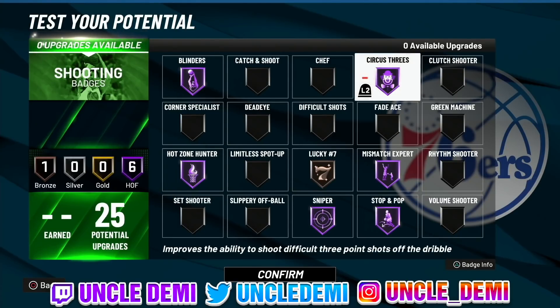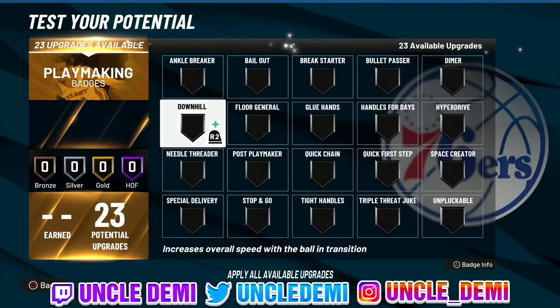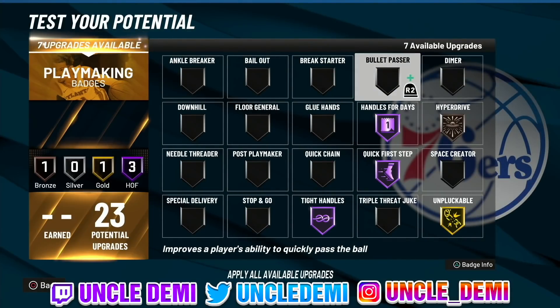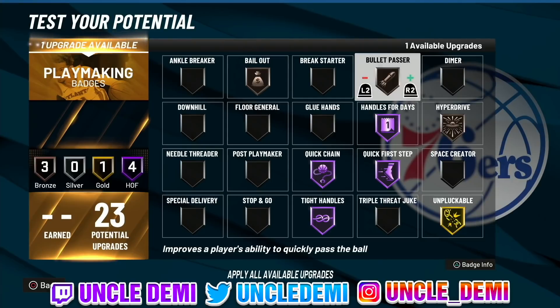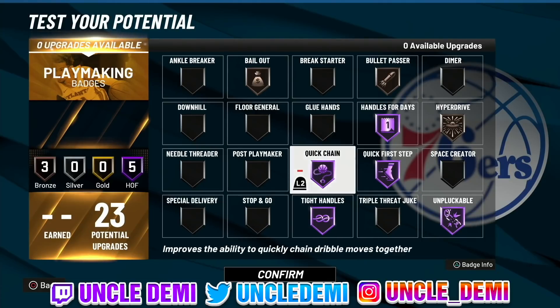On the playmaking side, the most important badges are handles for days, quick first step, and tight handles — it's ridiculous. A lot of people go pluckable gold or Hall of Fame, hyperdrive on bronze, and bullet passer. Some people go just bronze bullet passer and bail out on bronze. Of course you need quick chain. A lot of guards are putting so much emphasis on making sure they have what they need. Some people don't even take hyperdrive at all — I disagree with that, I think you always want hyperdrive. This combination of tight handles, quick first step, handles for days, and hyperdrive is very, very toxic. Tight handles stuns a lot of defenders — especially when you stun them and then go into the corner and fade for three.